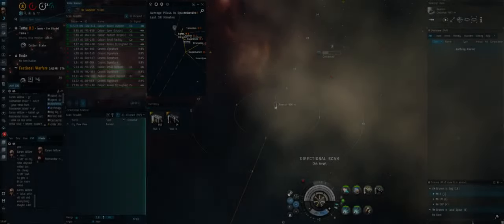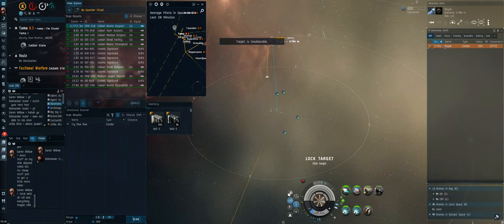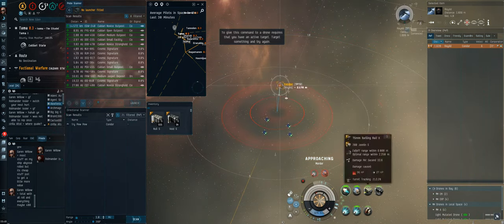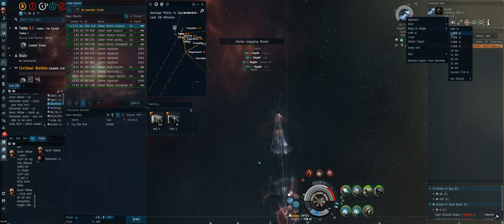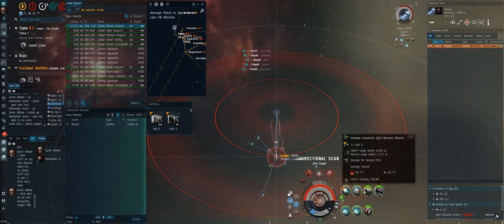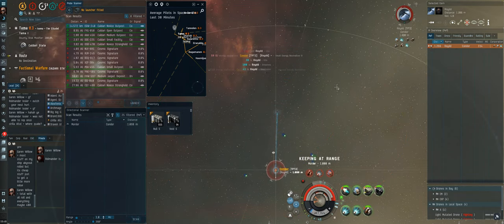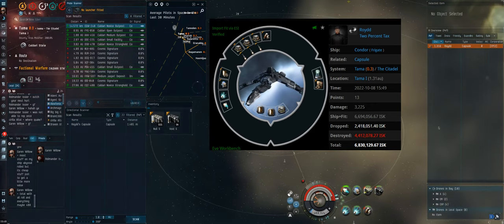Fight five is a quick one against a Condor. I expected TD shenanigans, but he turns out to be a very simple fit — just scram, web, probably a medium or small shield extender, and a neut. The easiest way to win is to stay close, make sure my guns apply, my neut applies, and my drones apply. It's an easy fight, and he pops — that was kind of surprising. Good fight, now let's get to the banger.